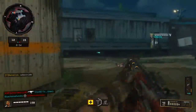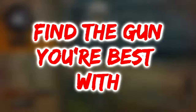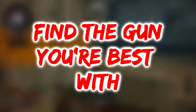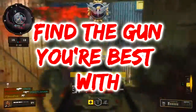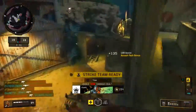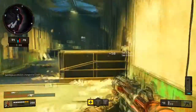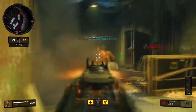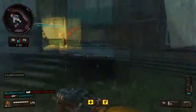For our last tip: find the gun that works best for you — the gun you're most comfortable using. For me, the gun I go off with no matter what is the Daemon 3XB. It took me a while to find my gun in Call of Duty — at first I thought it was the MX9, then I got this gun and it was incredible. Every gun plays differently, so cycle through guns to find the ones you're good with.